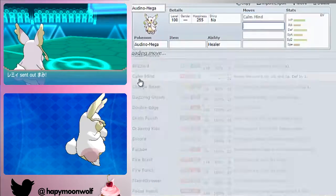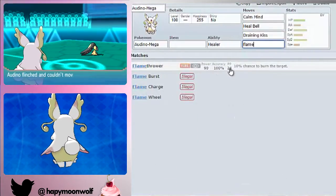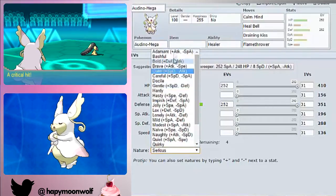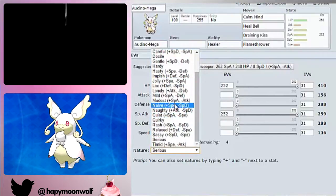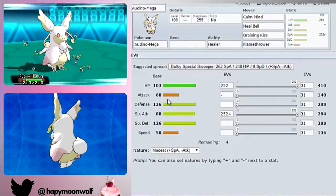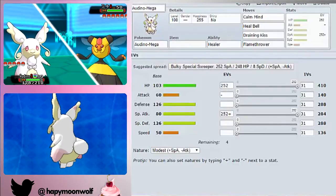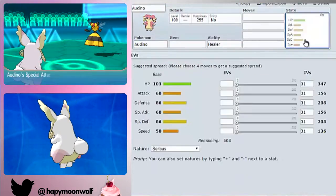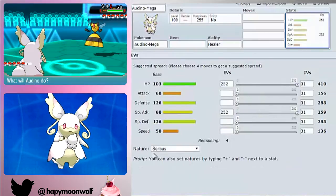For Mega Audino's moves I'd recommend Calm Mind, Heal Bell, Draining Kiss, and Flamethrower. This is a set that works very, very well. You're going to want max HP and max Special Attack with a Modest nature. Its Special Attack gets a boost when Mega — its Attack and Special Attack are actually the same on normal Audino, so running Special is totally fine. You have no choice but to have Healer as your ability since you'll Mega Evolve. It'd be cool if hidden abilities gave different Mega abilities, but anyway — Calm Mind, Draining Kiss, Heal Bell, and Flamethrower.